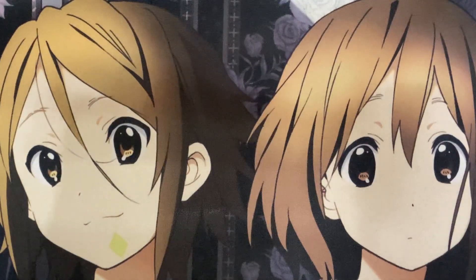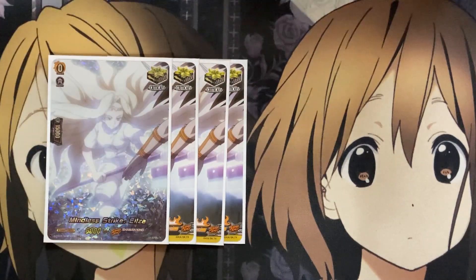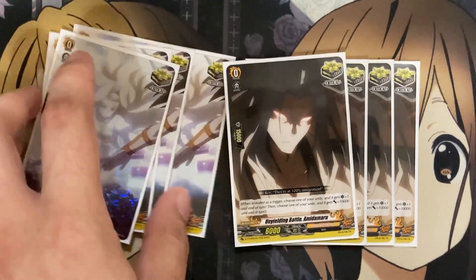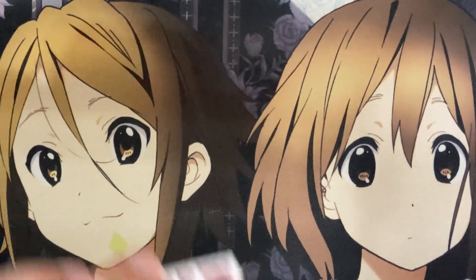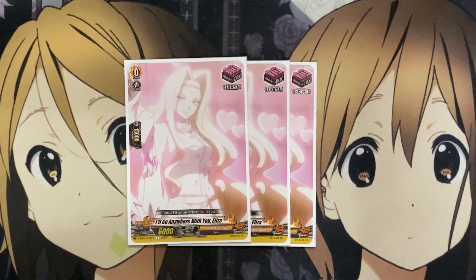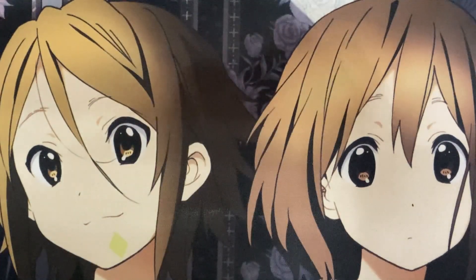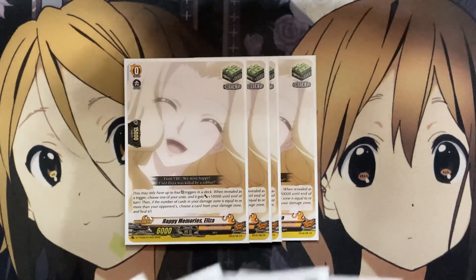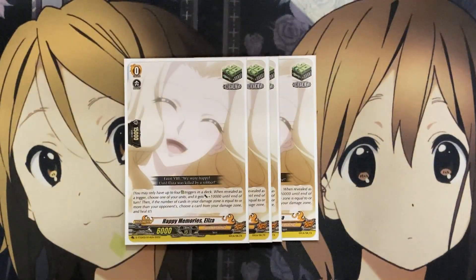Moving on now to the trigger units. For the criticals, I'm going with eight crit — four copies of Mindless Strike Eliza, just so you have another Eliza to Oversoul with. And four copies of Unyielding Battle, Amida Amaru. You can use the critical that puts into soul for plus two, but if you don't have it, then just one from the Trial Deck is just as good. With the next option being I'll Go Anywhere With You, Eliza — three copies of this card just for more pressure with the front row, especially with the grade one Eliza that can re-stand. And for our heal, running four copies of Happy Memories, Eliza from the Trial Deck as well. The fact that it is a heal for Eliza means the good majority of our triggers in the deck can be her, to have better options for searching cards off of the mill or even just going for the Oversoul.